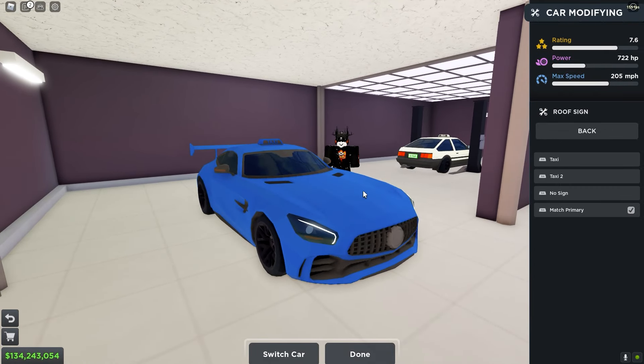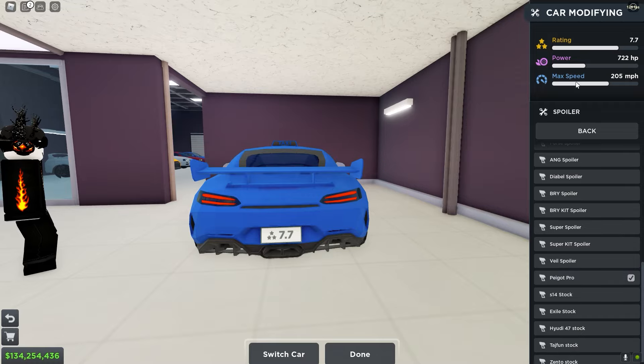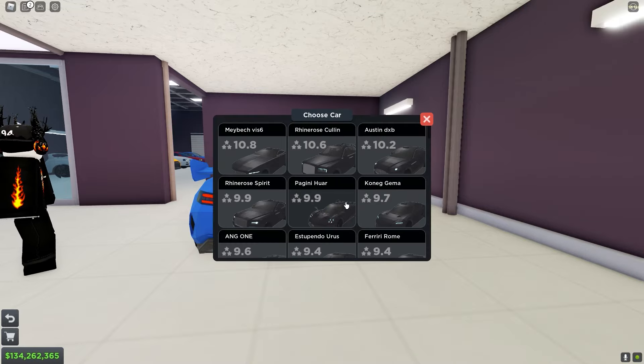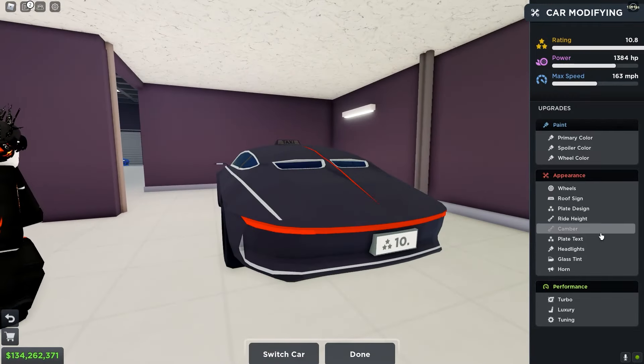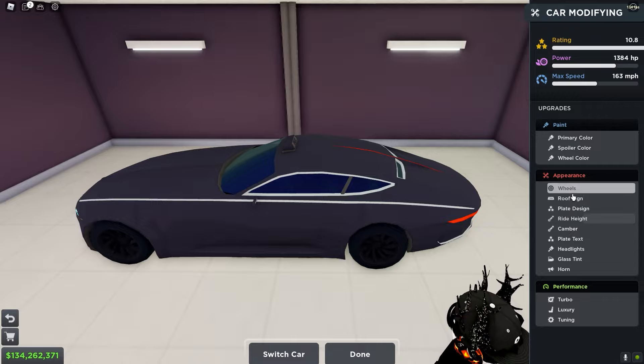Another thing with rating is the spoiler. If you go into spoilers and go all the way down, it should say Pegiot spoiler right here — Pegiot Pro. Click it and it adds an extra star. Some cars like the Maybach Vision 6 don't have a spoiler, so you can't put it on and get an extra rating from this. But you can still add the match primary sign.